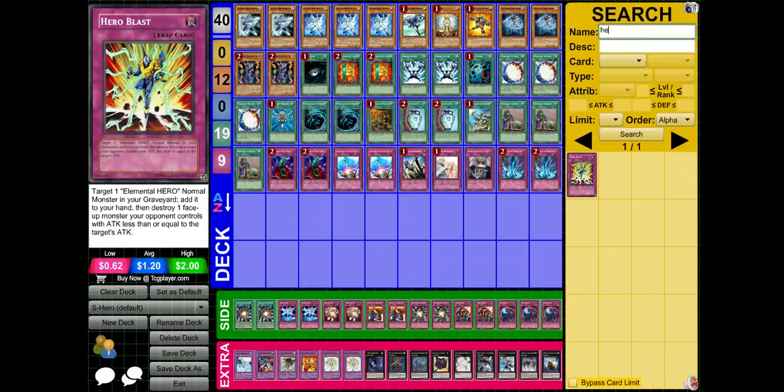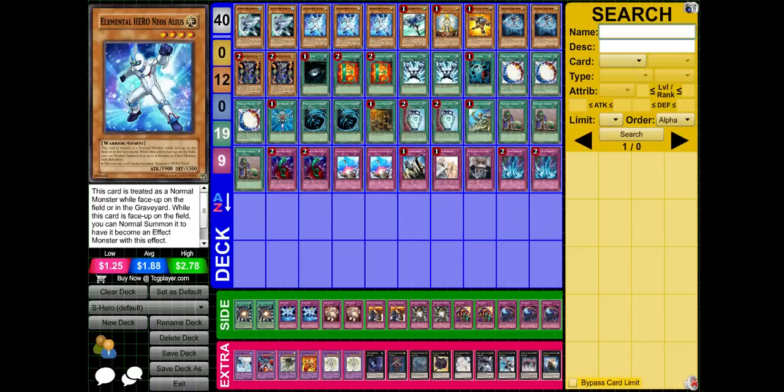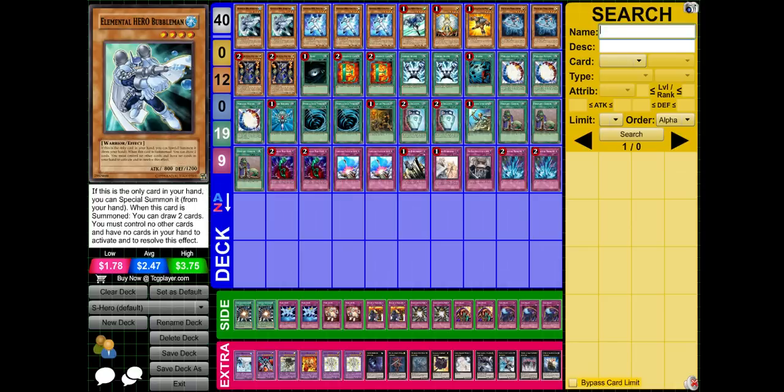Another card I don't play is Warrior Returning Alive. It's a spell card — you activate it and get back a warrior monster from your graveyard to your hand. You could get back Photon Thrasher and special summon it, then normal summon a hero for an exceed play, or get back Bubble Man when you have no cards in hand for the plus two draw. It's good, but it's also a very late-game situational card. It basically functions like Hero Blast but in spell card form.